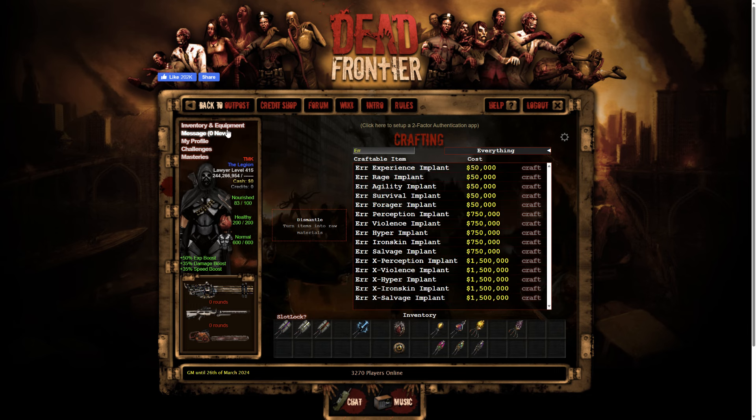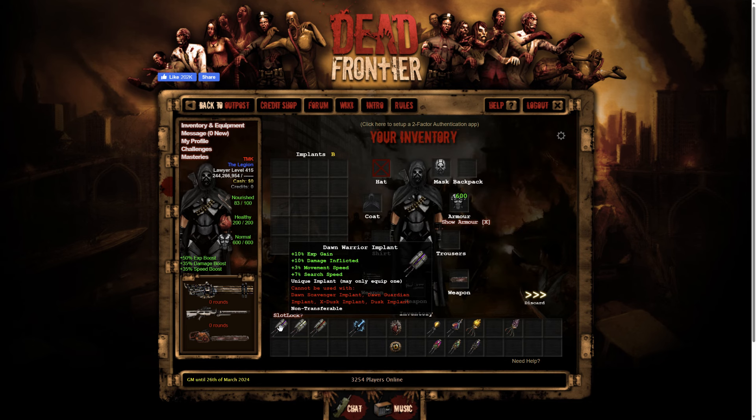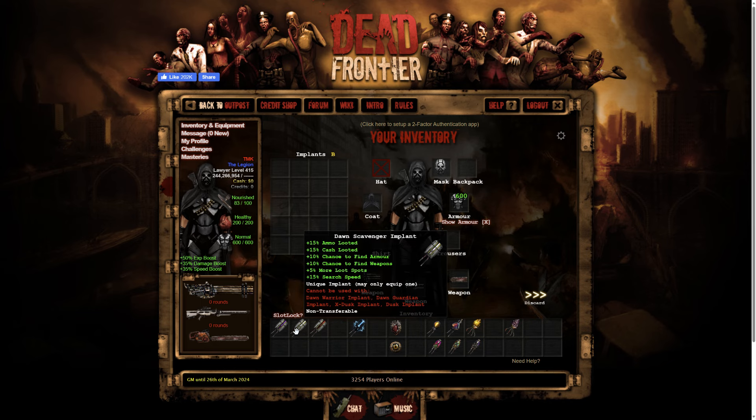That's it for those, now I can get into the stuff I really wanted to talk about. The Dawn implant is now the Dawn Warrior implant and it has two alternate versions. Dawn Scavenger: fifteen percent into cash and ammo, ten percent to armor and weapons find chance, five percent more loot spots, and fifteen percent surge speed.